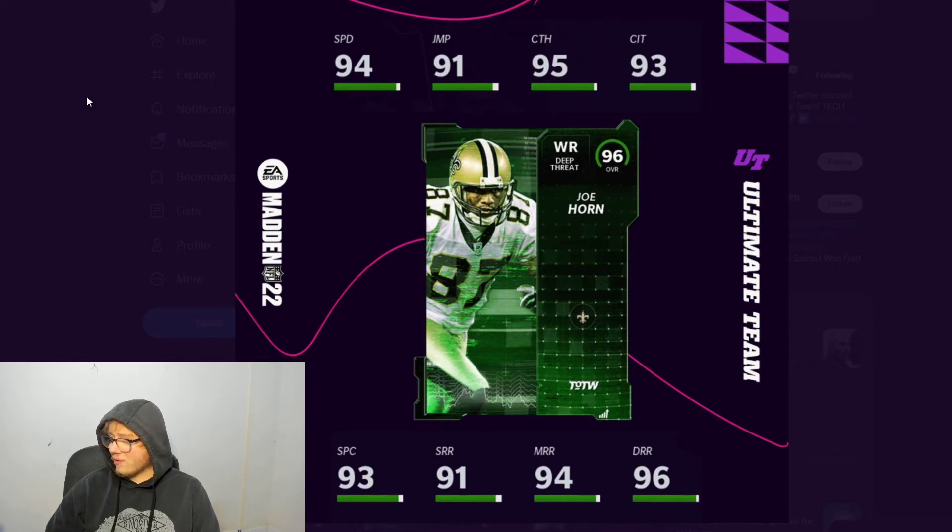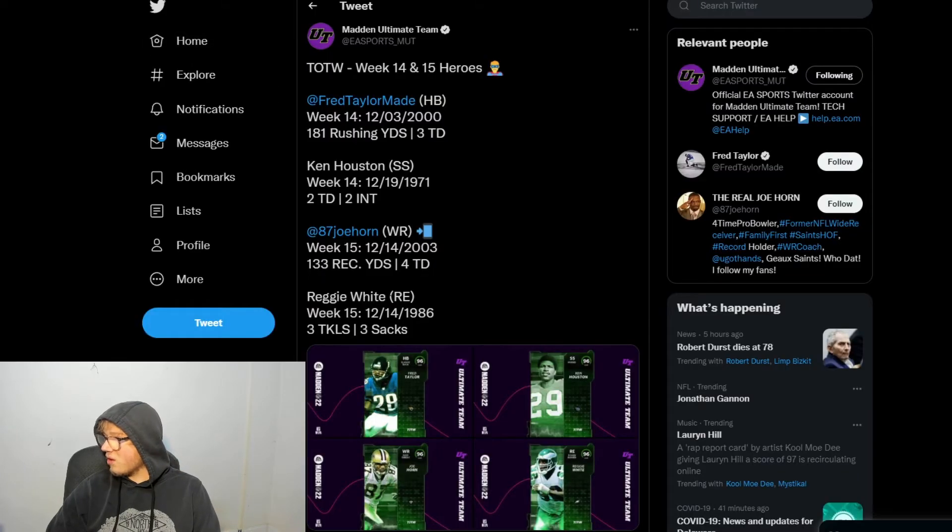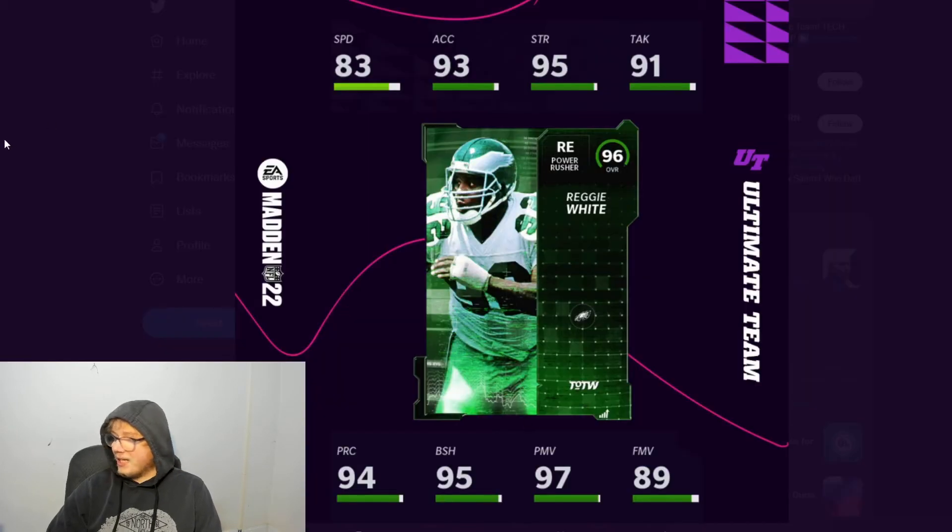Next up we got Joe Horn for the Saints - a deep threat receiver. 94 speed, 95 catching, 93 catching in traffic, 93 spec, 91 short route run, 94 medium, and 96 deep. This card is pretty good even without a theme team. Power up to 95, and if you got both strategy cards he's 97 speed stock. With a theme team you can obviously get this guy to 99 speed. Joe looks good.